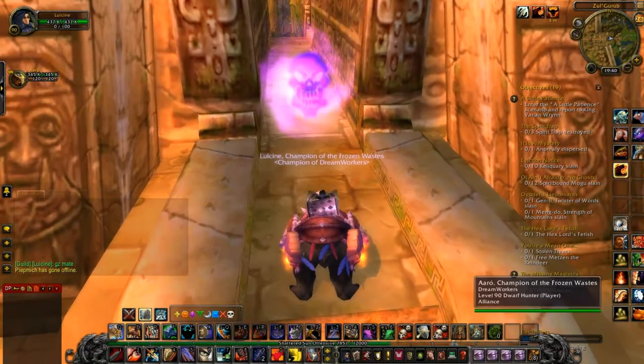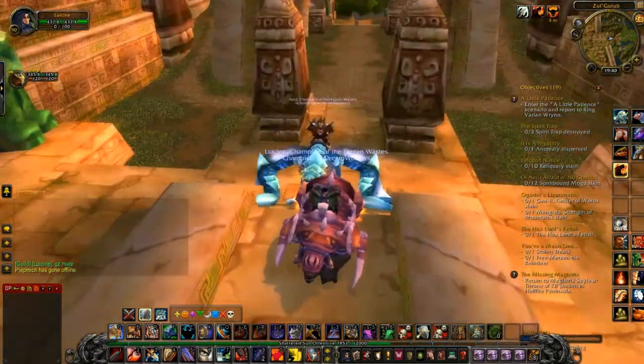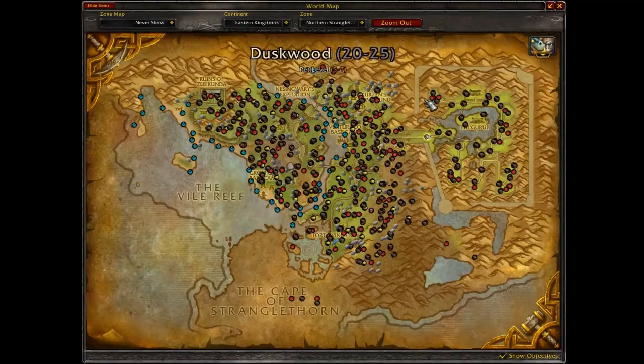The Armoured Razashi Raptor and the Swift Zulian Panther — tiger, whatever. Okay, so we're in heroic Zul'Gurub, or we're just about to enter it, and we're here on the map.